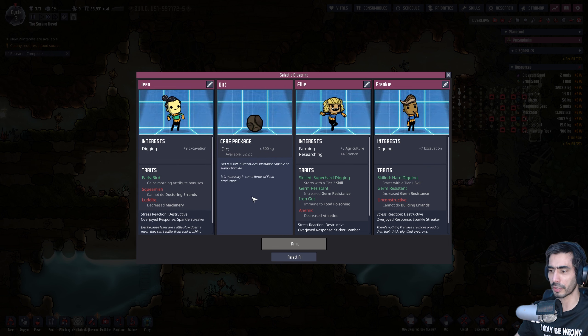One of the things I usually like to do is go over all the research that only requires one computer. This one's very good. Now this will free up my duplicates from having to produce energy, which is great. This will give them more morale, which I don't need at the moment. This is for piping and stuff. This is what I need to make oxygen — let's go with that first.